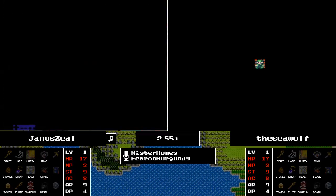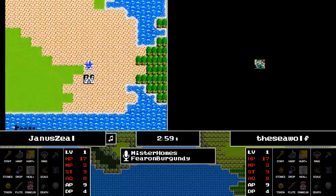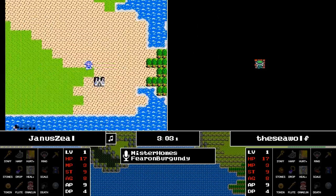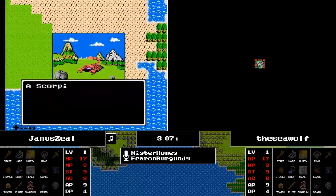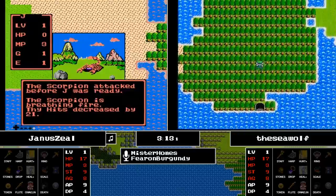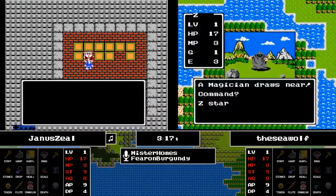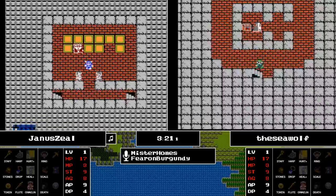Meanwhile, Janus came very close to killing a ghost. Perhaps if he had used his herb from the start he might have been able to do it, but he might just be saving that for later. He sees another round with a ghost and says no thank you, but then runs into a Scorpion that ambushes and breathes fire all over Janus.